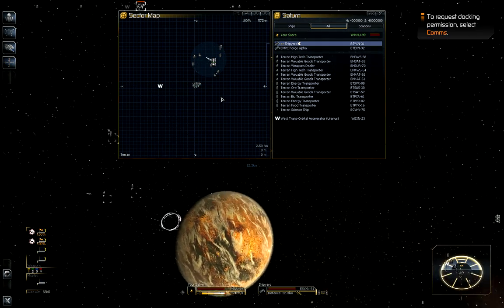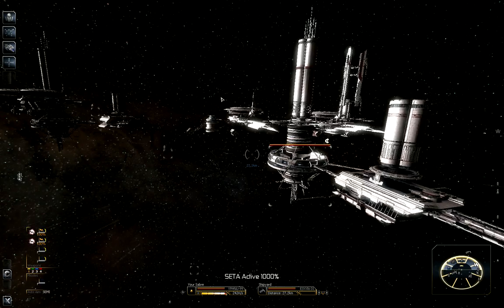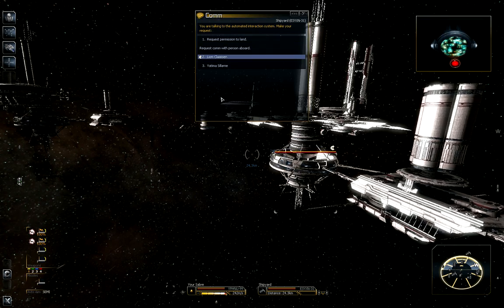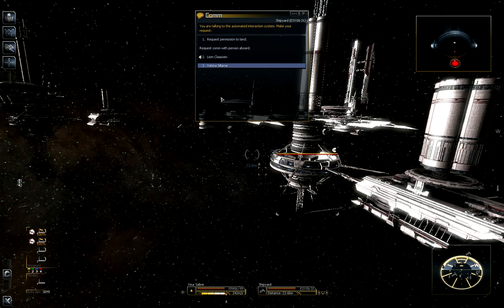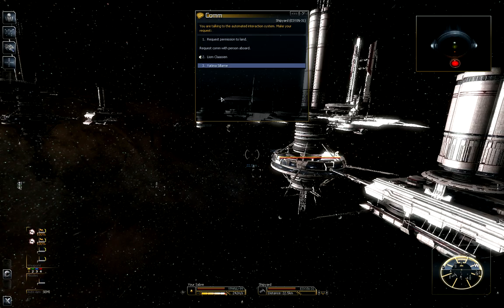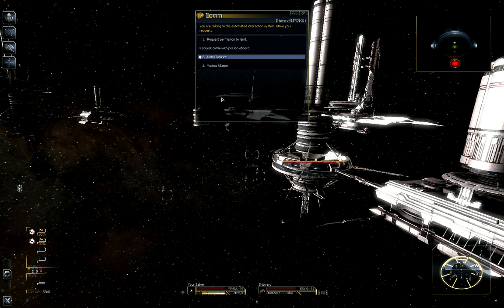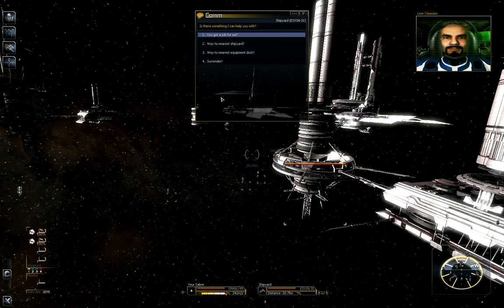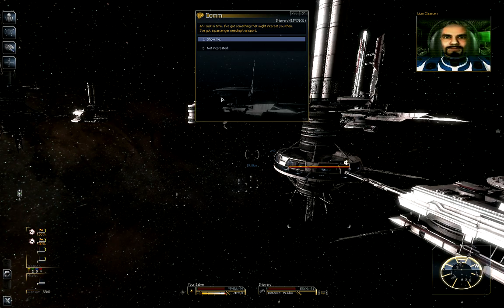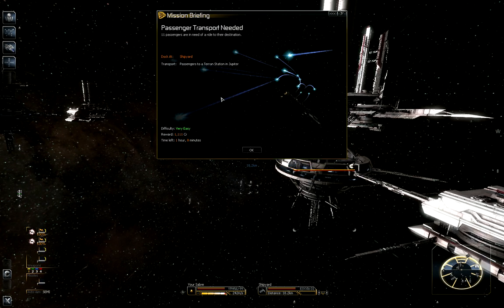It's 25 kilometers for the comm range, which means the station is huge. Terran stations are friggin' huge — all the other races have smaller stations. As you can see here, this station has a mission for us — apparently a passenger transport mission.